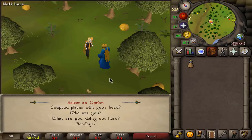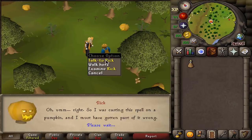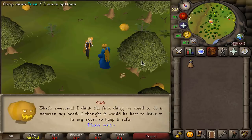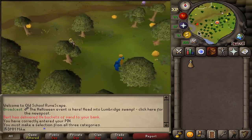The first option you're going to choose is going to be option 1 — swapped places with your hand — and then you're just going to hold space, talking with Rick. So the first option was 1, the second one is also 1. We're going to say sure, I'll help you, and that is going to start the mini quest.